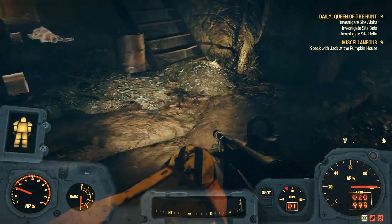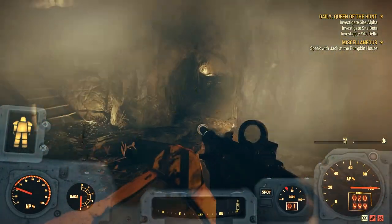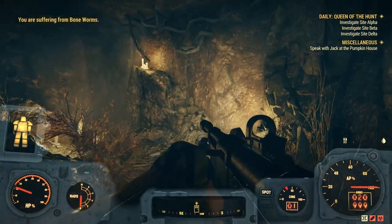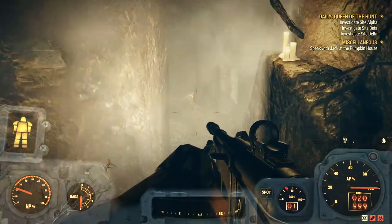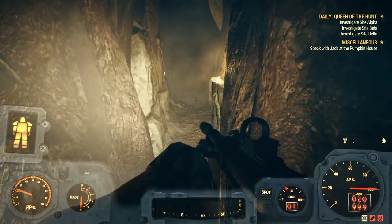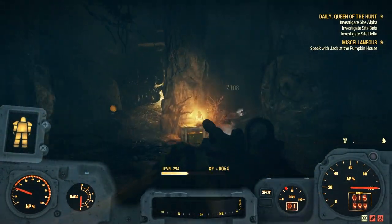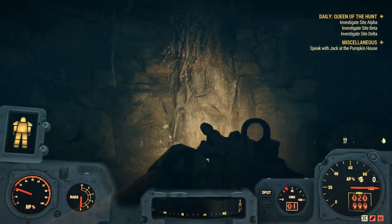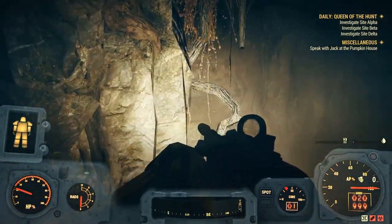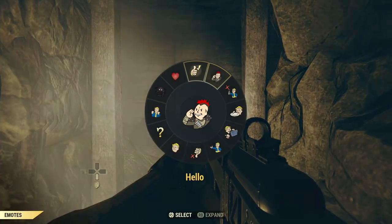Coming from that area, go straight and not up the stairs — follow this general route and you'll find more crystals and more lead along the way. Enemies here are random: sometimes rats, sometimes ants, sometimes crickets. When you reach the end of the mine, look around this final location — lead nodes and crystal nodes are on the walls, floor, and all around. That's the end of Lucky Hole Mine.